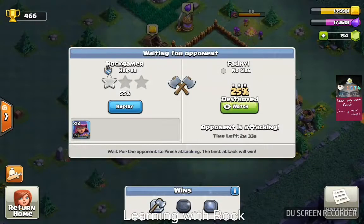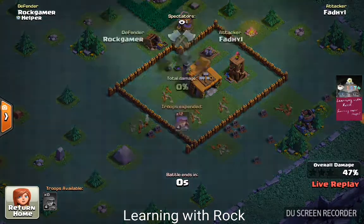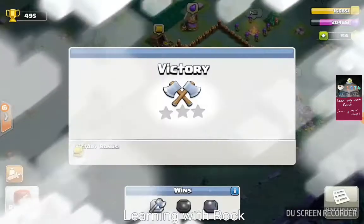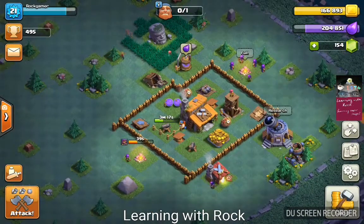Our archers get shot down by the other cannon, so only 55 percent — one star. Let's see how our opponent is doing: they are at 39 percent, then 47 percent — no star. So we end up winning this battle. We're not very happy with our attack, but we won, so it's okay.